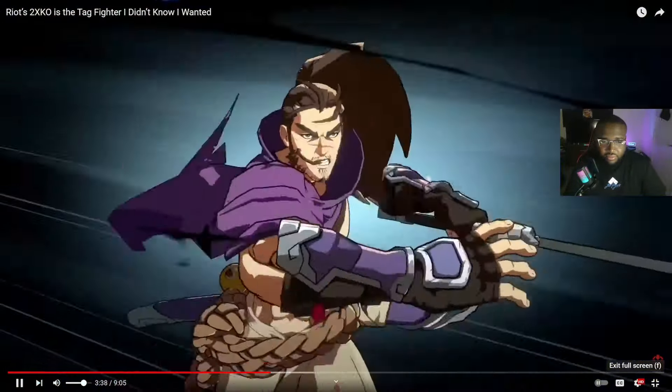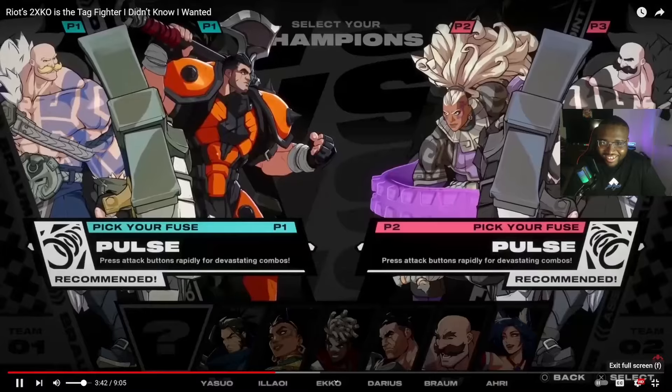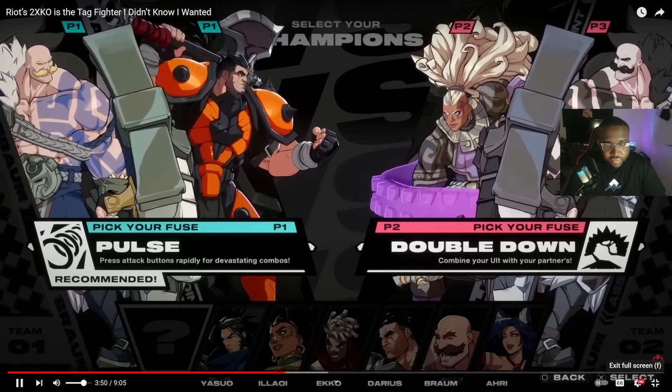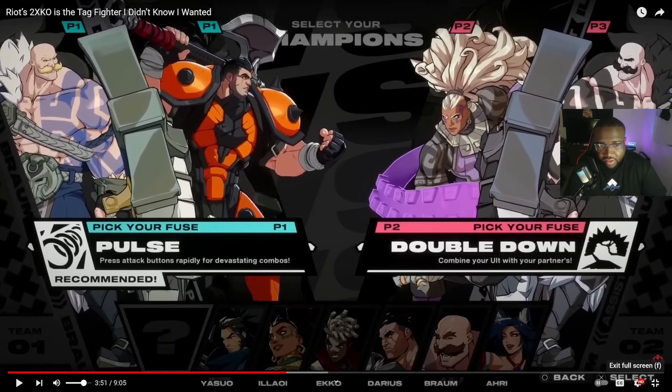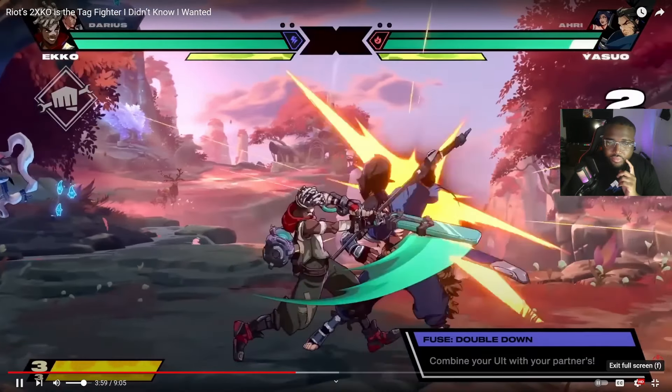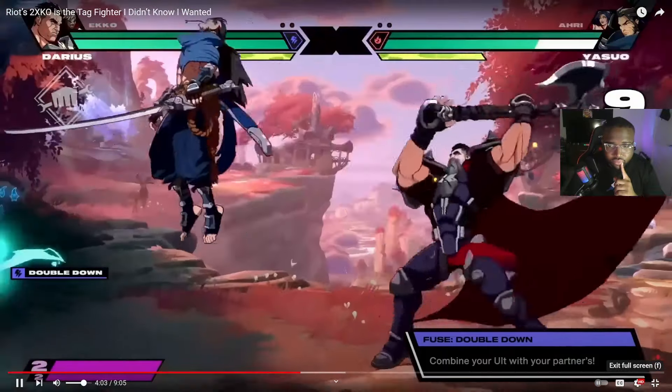One of the biggest new additions in this build is Pulse — the newest option in the Fuse system, which you select before a match starts. It's somewhat like the easy mechanic options in other modern games — Street Fighter has Modern controls and Tekken has Special Style. With Pulse, you can just keep hitting a button and it'll do an auto combo. You've got a lot of choices: the first is Double Down, which lets you chain your point character's super into another super from your backline for massive damage — referred to as a DHC or Delayed Hyper Combo.